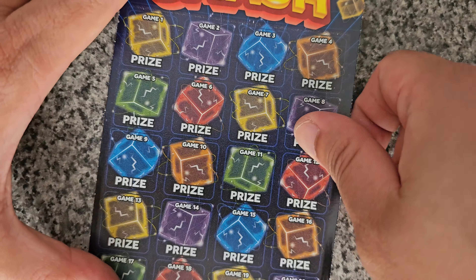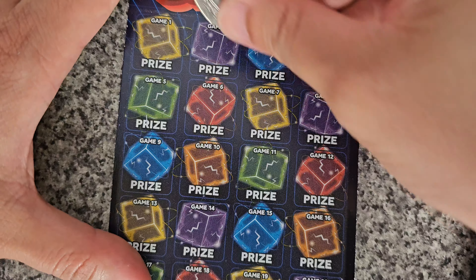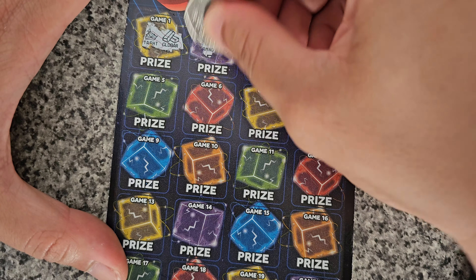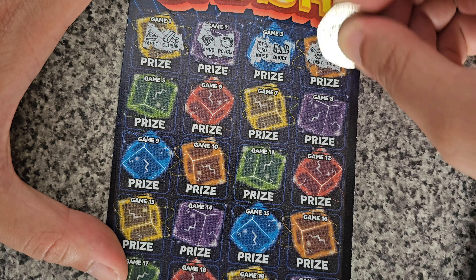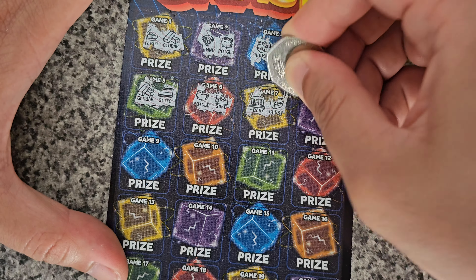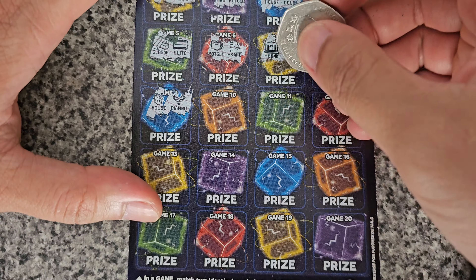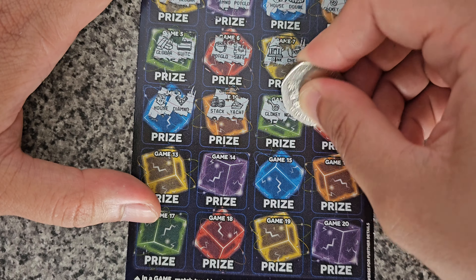Get down, this Cube Smash, let's see if we can get the good win on it. We have a yacht and a gold bar, diamond and a pot of gold, house and a double, gold key and a crown, gold bar and a suitcase, pot of gold and a safe, bank and a chess, money tree and a double, house and a diamond, stock and a yacht, gold key and a necklace.